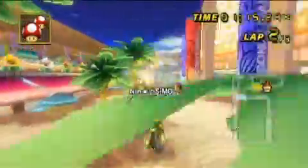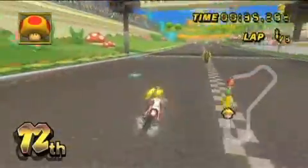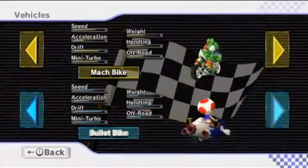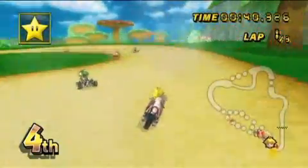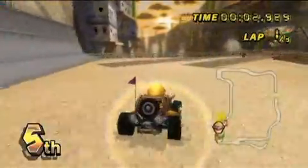For the first time in series history, you're not just using go-karts. Motorbikes are included this time around, though from our limited playtime, they don't seem to handle all that differently from their four-wheeled counterparts. Both are rated as light, medium, and heavy, with each factoring into top speed, turning, and their ability to withstand contact. They also feature ratings for drifting, turbo boost, and maintaining speed when off the track, which should make for some tough decisions based on the track selected.